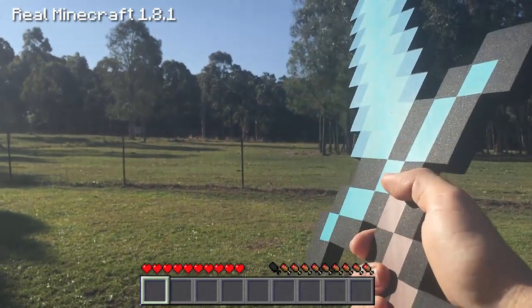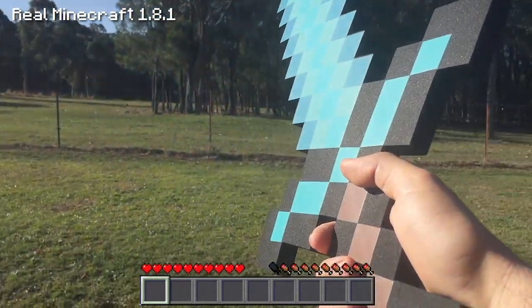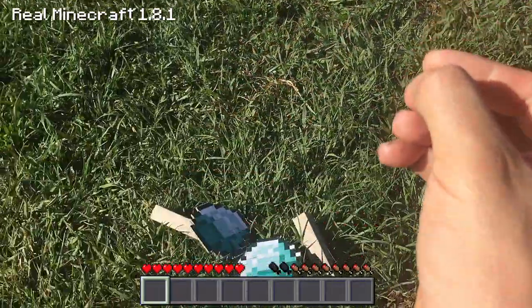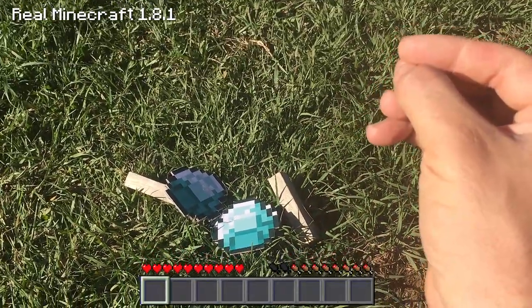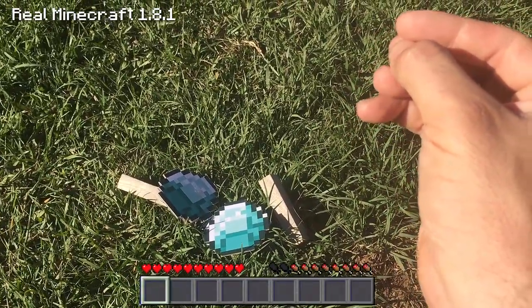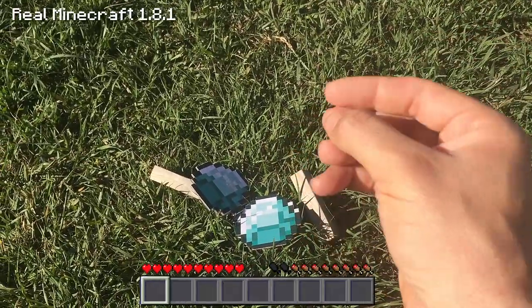I've headed down into the cave, I've got all my items that I need and we can get into it now. To make the real life Minecraft diamond shovel, you need to find yourself some diamonds as well as some sticks. Make sure you also go over to a forest and find yourself some sticks — find yourself some wood first, then use the workbench or your inventory and craft the wood planks down to sticks, as you can see at the bottom here.